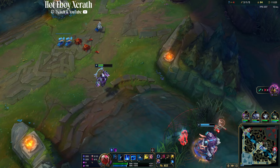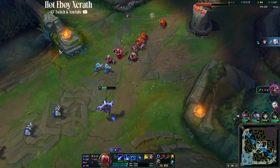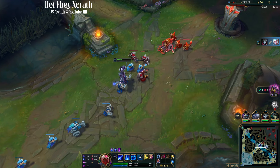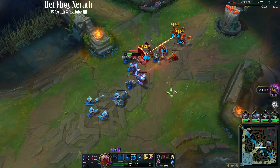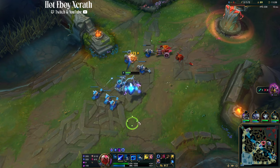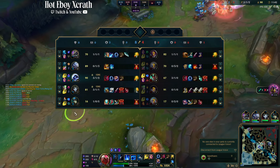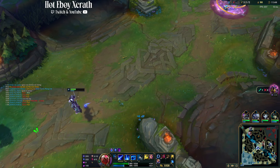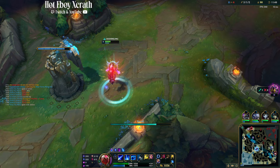Don't use your ulti just to steal a kill — now if they're low, by all means go take it. But realistically the best players in the world want to get them low so your team can pick up the kills. I'll eventually pick up kills, but initiating fights with your R — if you don't do that, your team's not going to be able to get the kills. A lot of times people are too scared, so you have to do it for them. You're the carry.